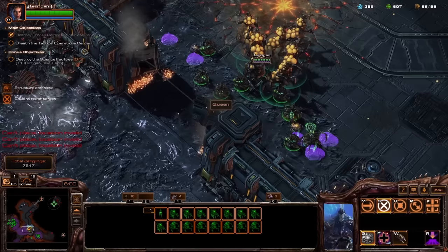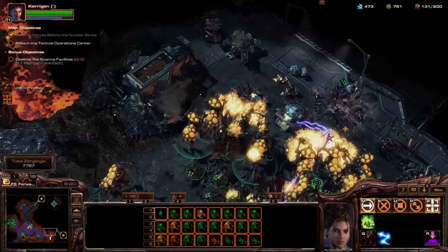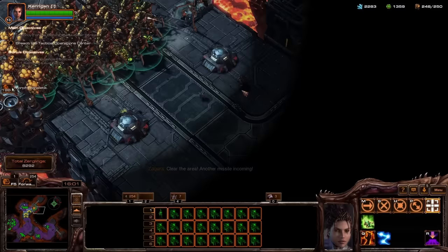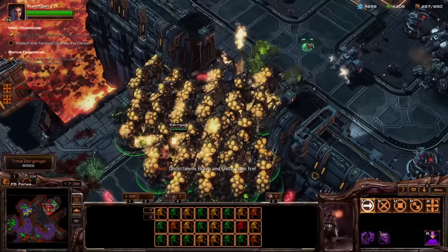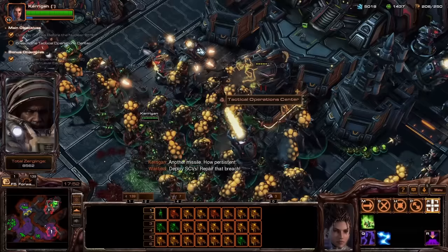We talked about this radiation a lot during development, and opted for it to not do damage, because the corridors on this map are very thin, and it was way too easy for Warfield to continuously create a permanent force field of death that would make the mission a boring waiting game. Fortunately, my Aberrations pack a punch, and once I get a force into Warfield's base, it is a slaughter. The Aberration did an incredible job at keeping my smaller, higher-damage units alive until they could connect. My forces may still be small, but their synergies are big.